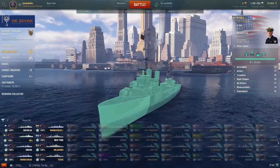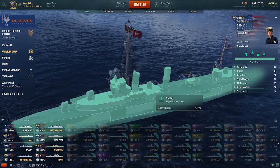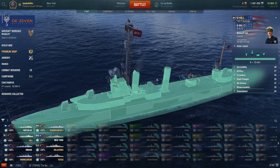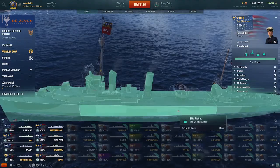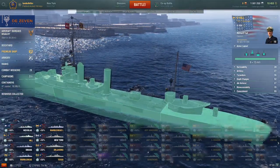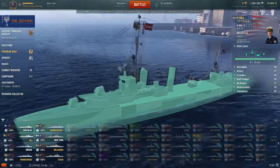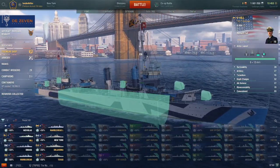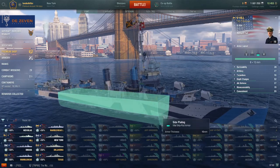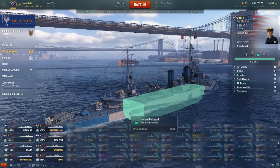For the armor layout, we have 10 millimeter plating on top, 13 millimeter plating in another section, 10 millimeter plating on the sides, 10 millimeter on the aft, and 10 millimeter superstructure with a 10 millimeter bulkhead.